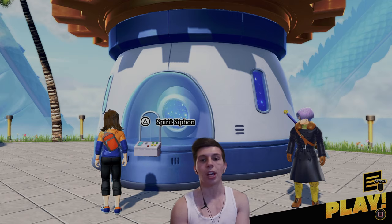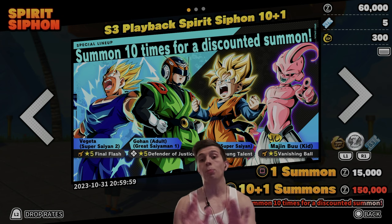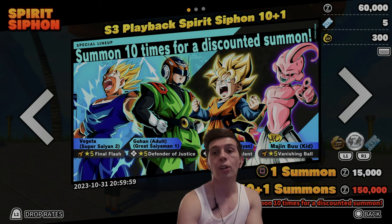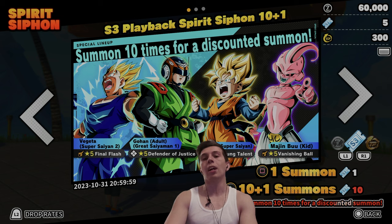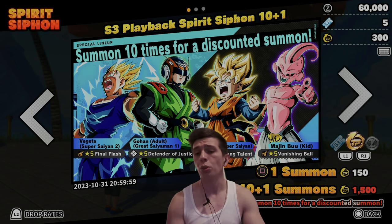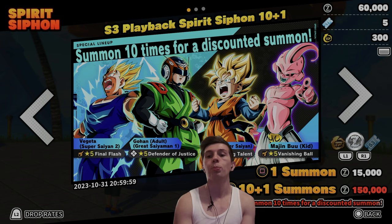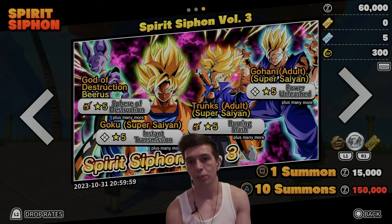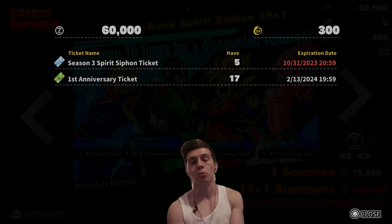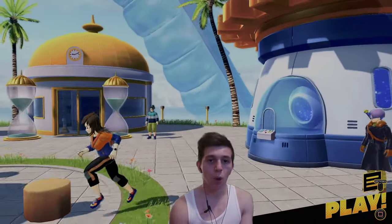Next to the Event Robo is the Spirit Siphon — this is where you guys summon. You have three separate things to summon with: Zenni, which is an indefinite resource you can farm by playing matches; Tickets, which are a little more finite and earned by completing the Dragon Tier; and the premium resource. If you want to look through banners, check your ticket count by hitting the touchpad, or view rates by hitting L2 and using the triggers to browse.